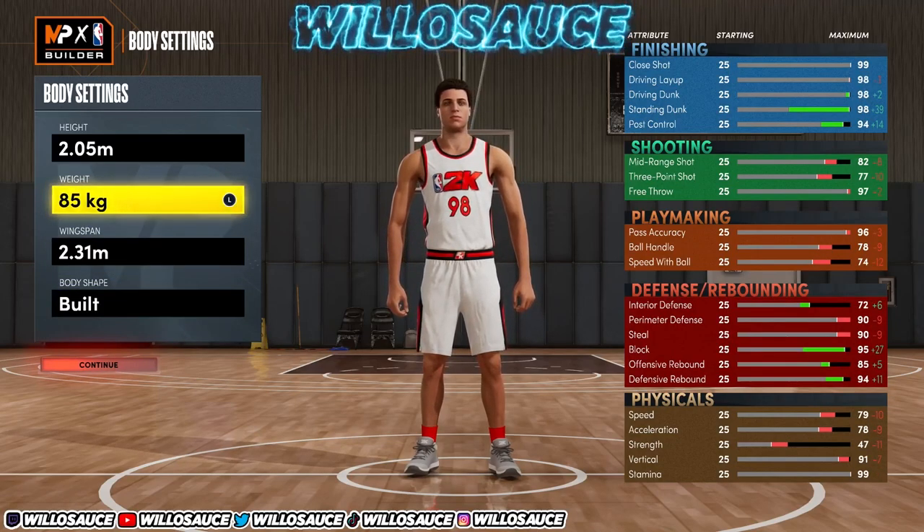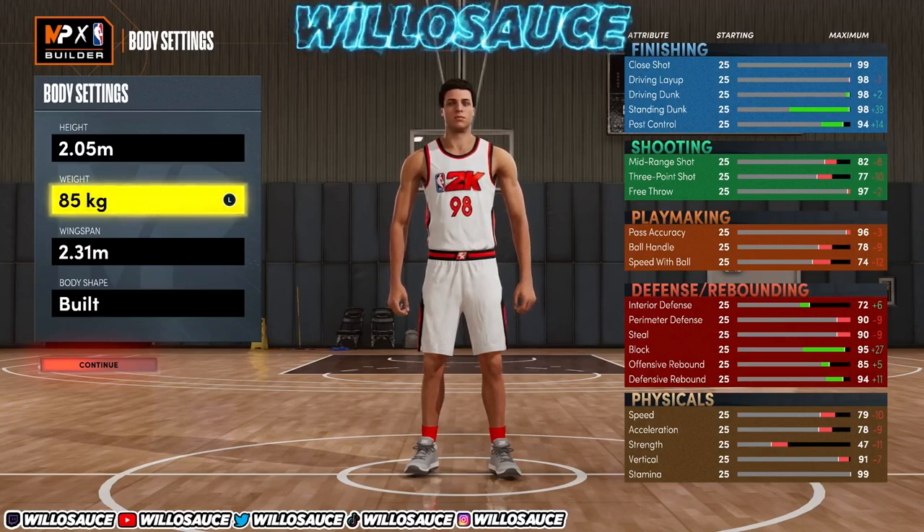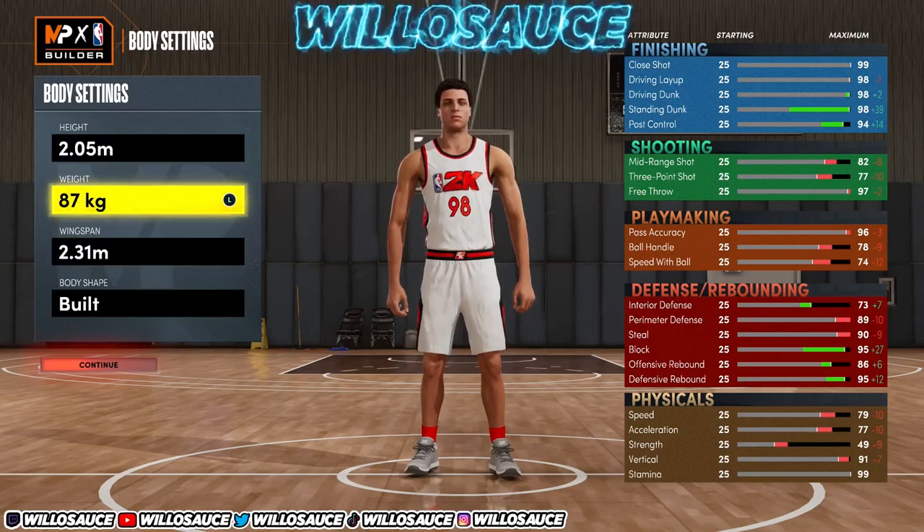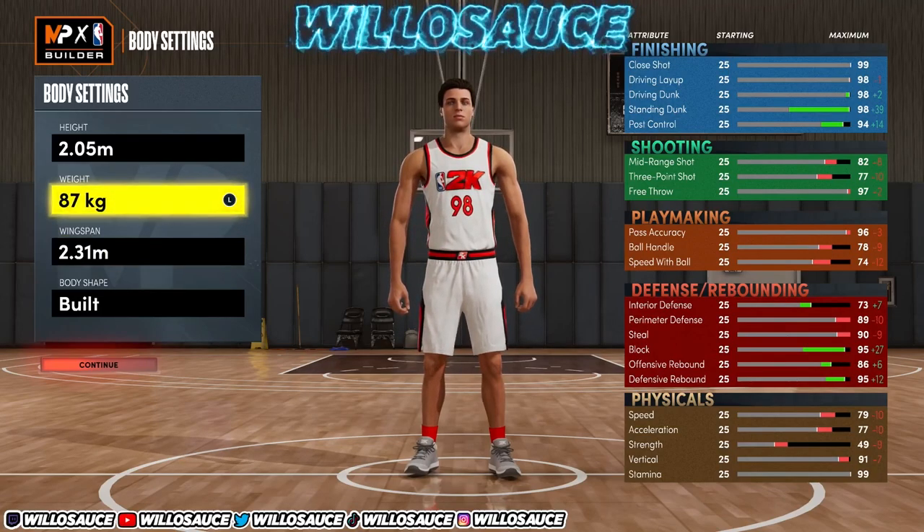If you're playing power forward with this in pro-am, you definitely want to lower the weight to 88 kilograms for more speed. This build is definitely a whole lot better with the speed. If you're playing corner in pro-am or guarding pick and roll, you want to be as fast as possible. Going lower than 88 you don't gain any more speed and you lose out on interior, so I'd recommend going right at 88.